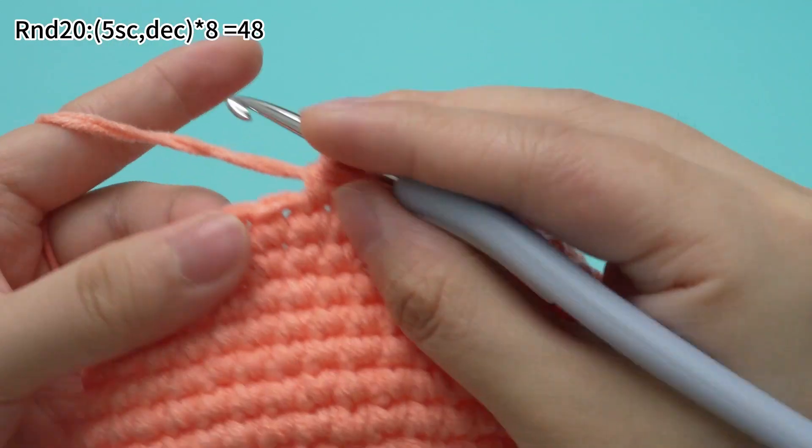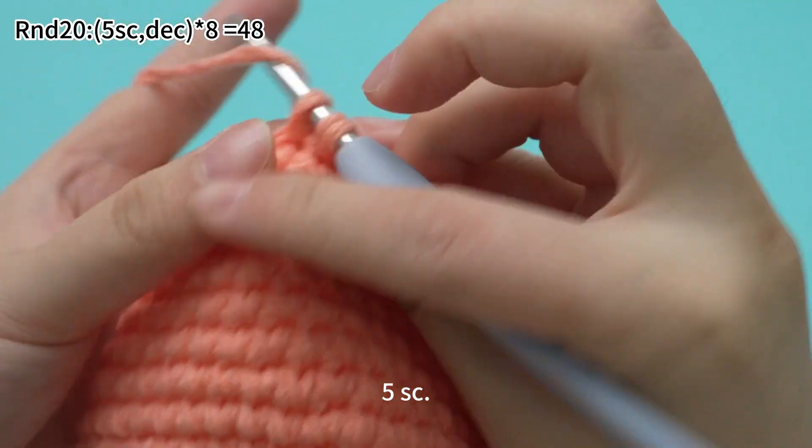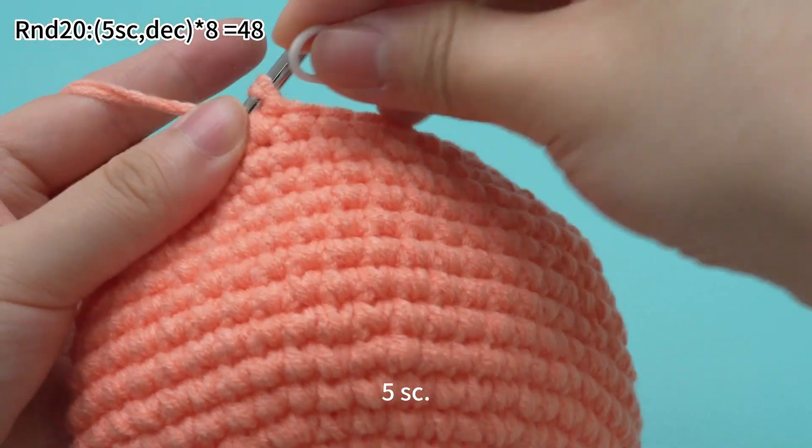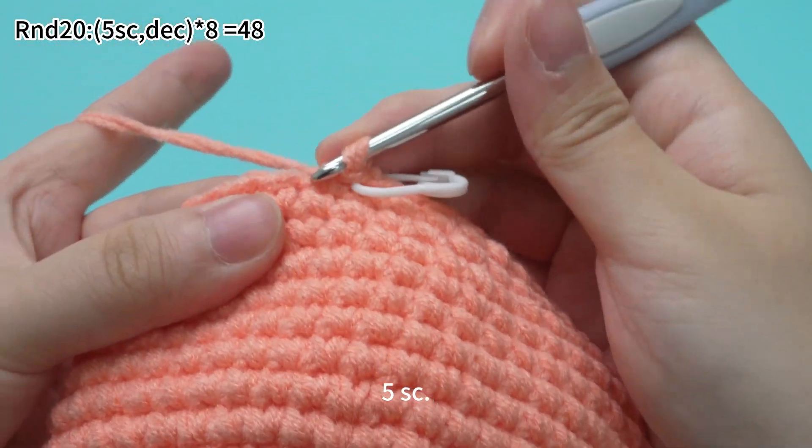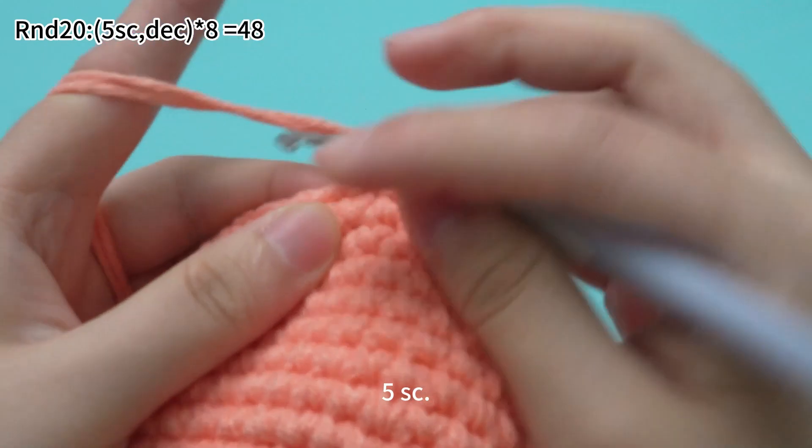Remove the marker. Work 5 single crochets, mark the first stitch, then keep working 4 more single crochets.